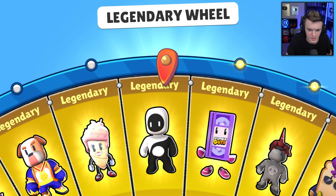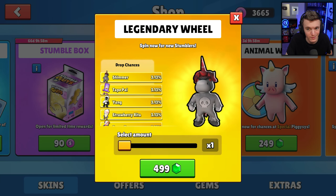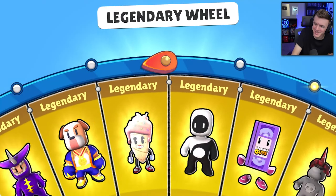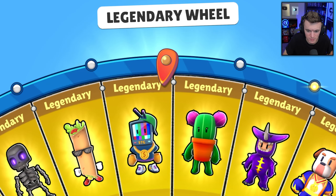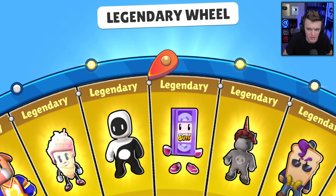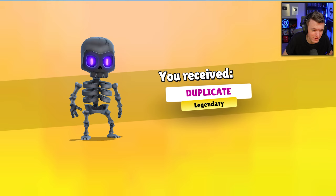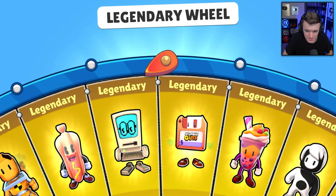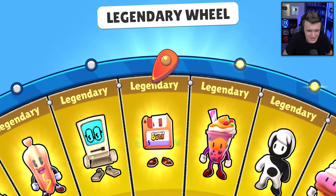I only spun it once - I can't talk and do wheel spins at the same time! Here we go, 4,990 more gems. We need those two - the Red Envelope and Mr. Bush are probably the last two we need. Bones Noir is a very good skin but not the one we're looking for.